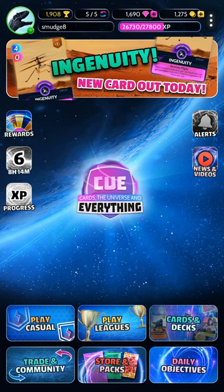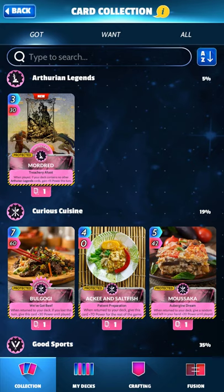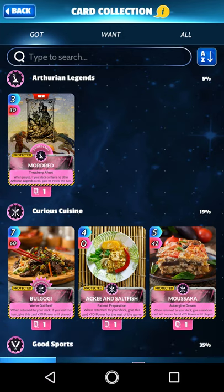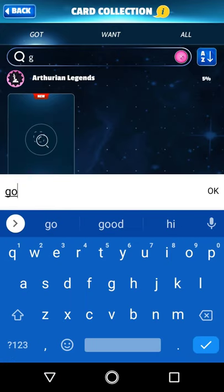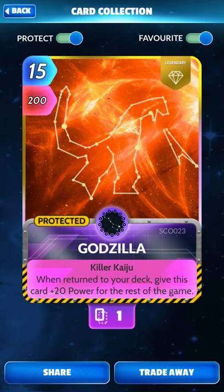Cards and decks — search. Godzilla. As you can see, he costs 15 energy — that's something I haven't been able to mention yet. It costs 15 energy and has 200 power, so that's a lot. And its ability is: when it's returned to your deck after you've played it, you give the card plus 20 power for the rest of the game.